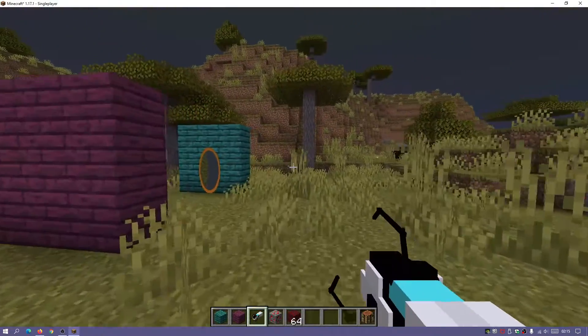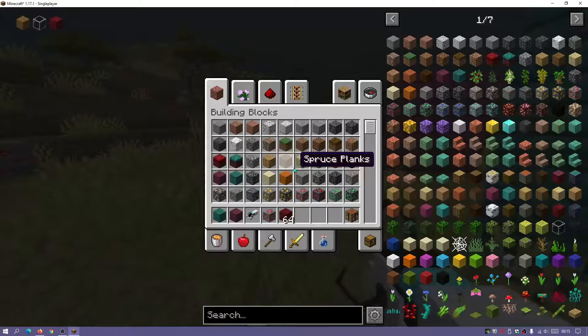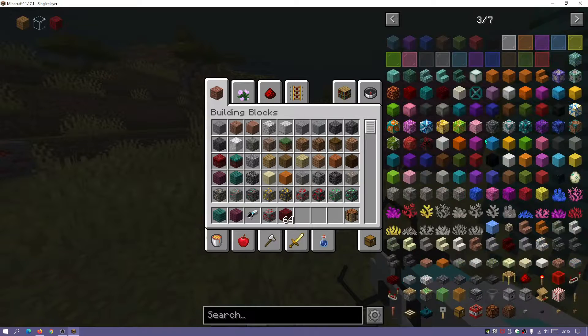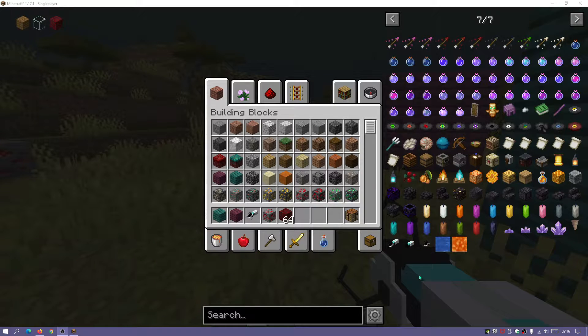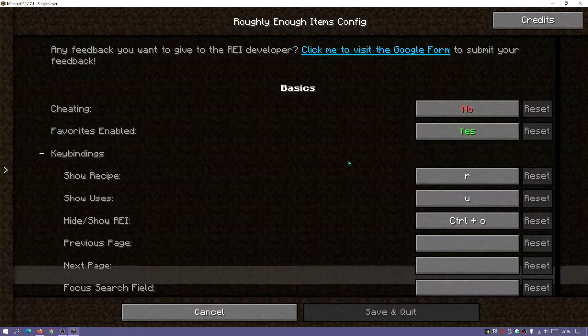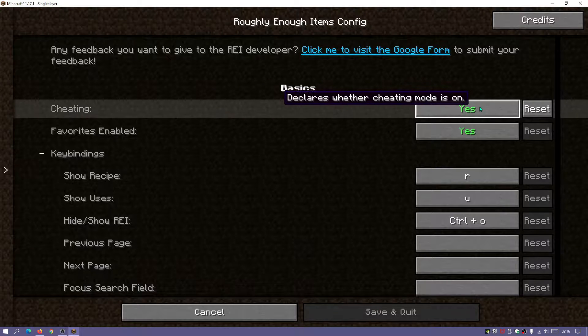If you guys are playing in survival mode you would have to craft this. I would highly recommend installing a mod called Roughly Enough Items. If I press E to bring up the inventory screen, on the right hand side I've got different blocks I can select, and if I scroll to the last page there are a few new items — you can see when I hover over it, it says it's the Dual Portal Device. I recommend installing Roughly Enough Items alongside the Portal Gun mod, then click the config screen button, enable cheats, save and quit, and you can drag the portal gun into your inventory.